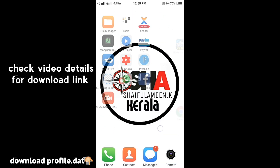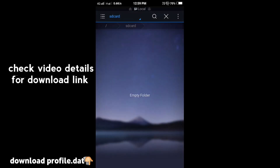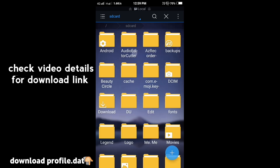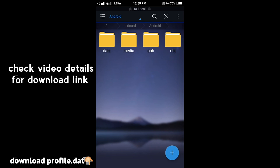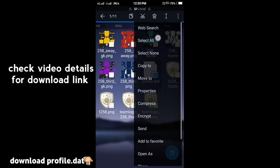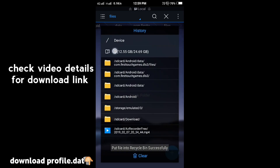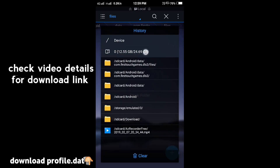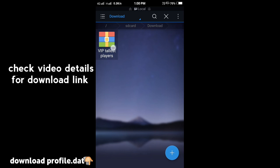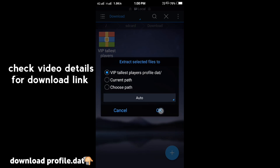Open the APK file. Home memory card, Android, Data, must touch games, files. Select all, delete. Home memory, download. Extract to. OK.